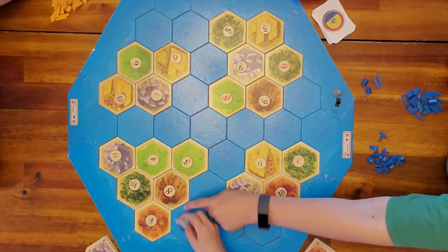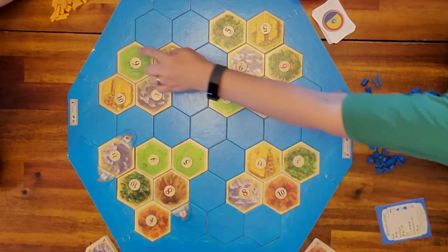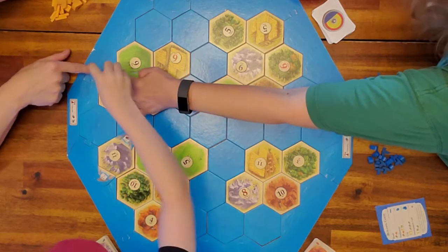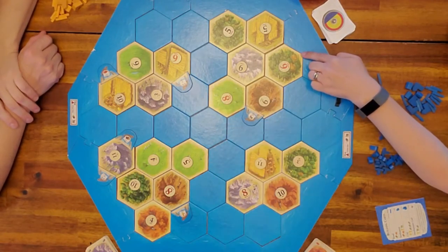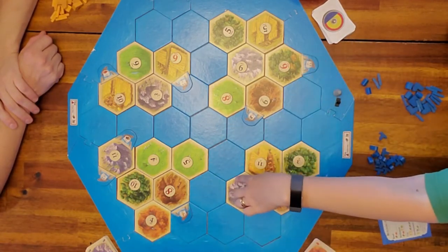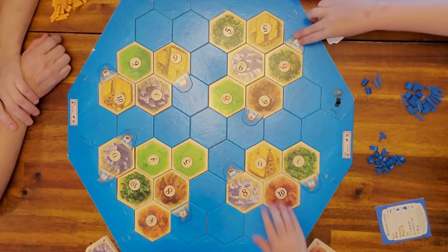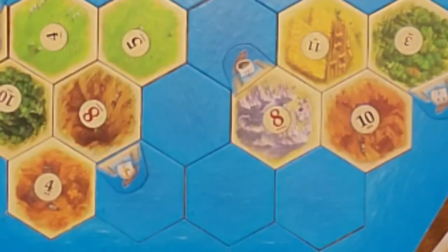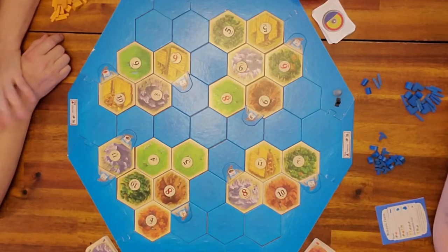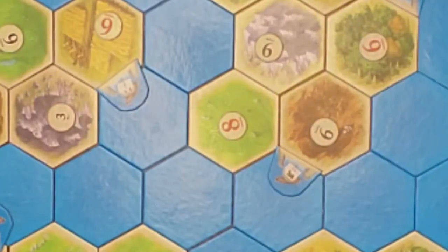Victory points — we are going up to 13. Let's get these harbors out. The harbors go right here, here, here, here, here, here, here, here, here, here, here, and here — totally random. I already see a really good place on the board. An eight is on the rocks and the rock harbor is right there — oh, that's gonna be a great spot!